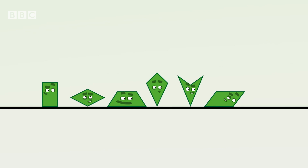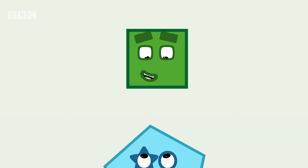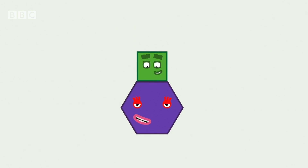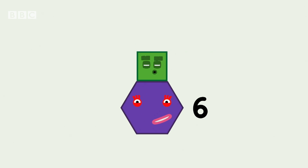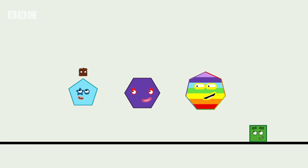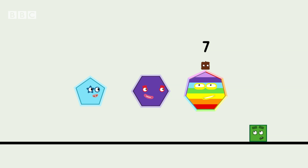Square-y, come back. Oh, hello. Who are you? I'm a pentagon with five sides. High five. Let's have a hexagon in the mix. Count my sides and you'll find six. And lucky me, I've got seven sides. I'm a heptagon. One, two, three, four, five sides — Pentagon. Six sides — Hexagon. Seven sides — Heptagon.